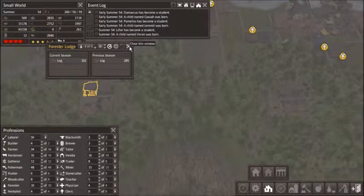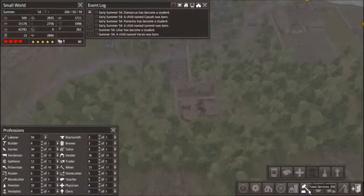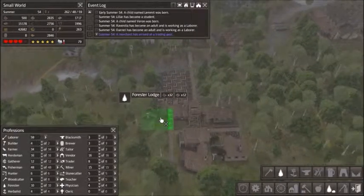This guy's only doing 285. If we're going to have this forestry area, we may as well have it be as productive as it can be. So I'm going to put in the second forester.